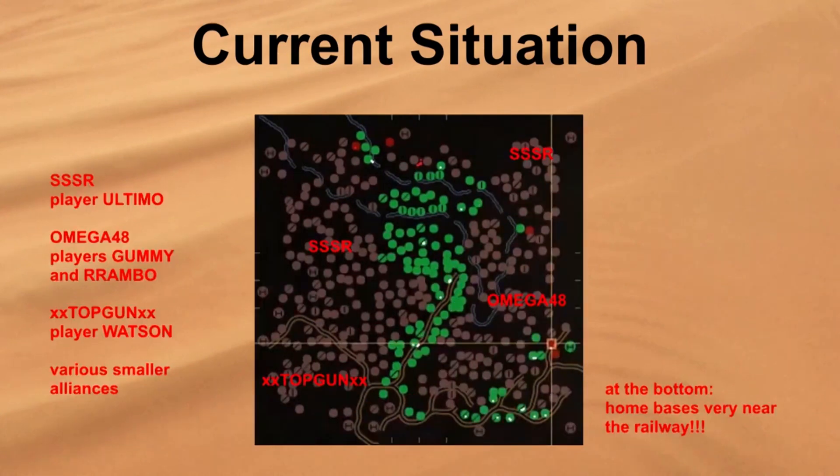To my left the XX Top Gun XX Alliance in particular managed to hold their ground. To my right I encountered the Omega 48 Alliance. The SSS-R Alliance was represented on both sides and had massive problems getting groups from one side to the other.